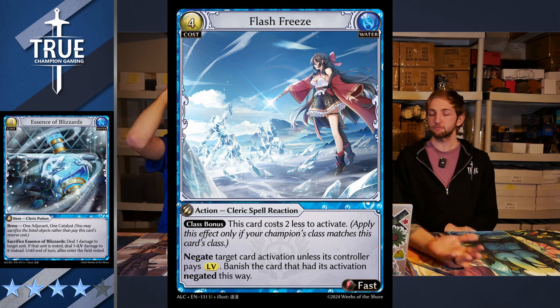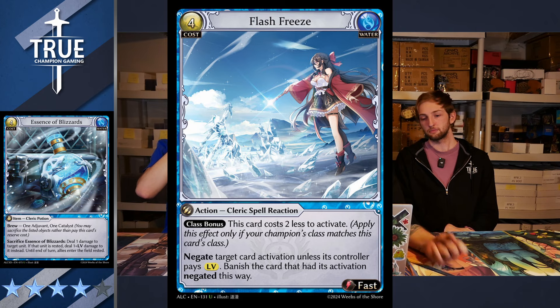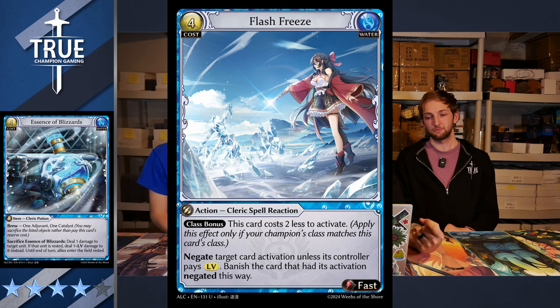Flash Freeze is a four-cost fast-action Cleric spell reaction. With class bonus, this card costs two less to activate, so for Cleric it's a two-cost. It negates target card activation unless its controller pays level, and banishes the card that had its activation negated this way. For specifically Water Cleric, it is a five — it is just a better Frostbine, and we've already seen how good Frostbine is. It's a scaling Frostbine.